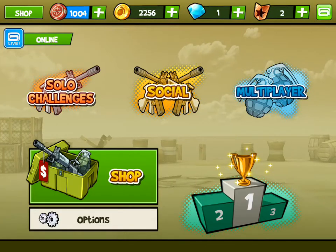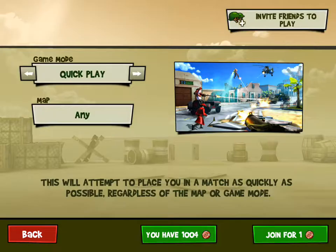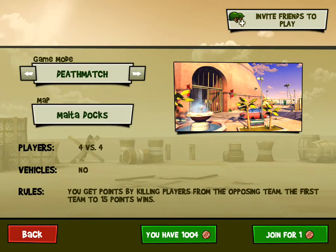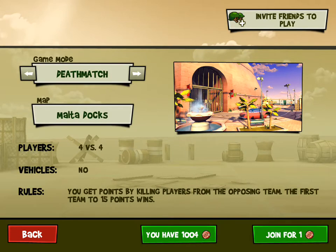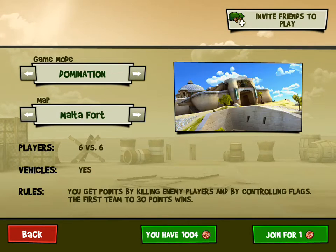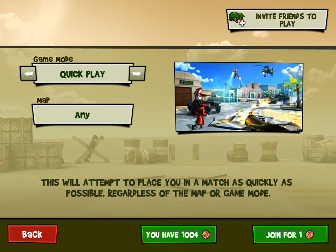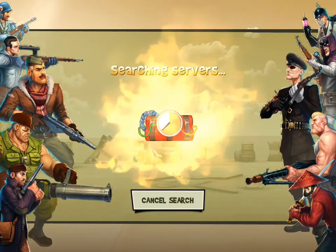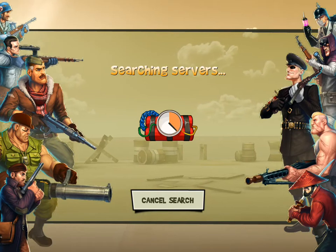So that was the solo — this is a variety of different missions. Let me show you guys some multiplayer. There are three maps: Malta Fort, Madagascar, and Malta Docks. There's deathmatch and domination. Deathmatch is 4v4, no vehicles. Domination is 6v6, vehicles yes. I'm gonna play quick play, which is any. It says you have 1004 tokens, but at the end of this game you'll see I'm still gonna have 1004.